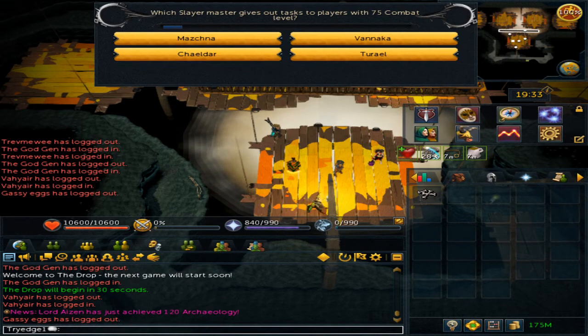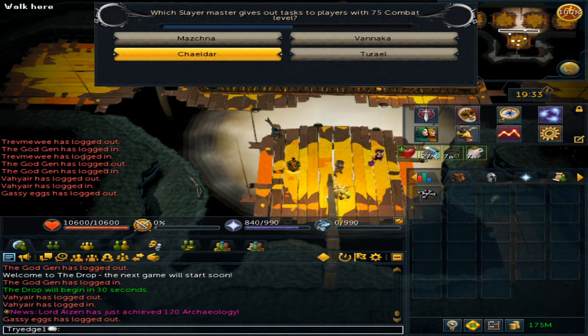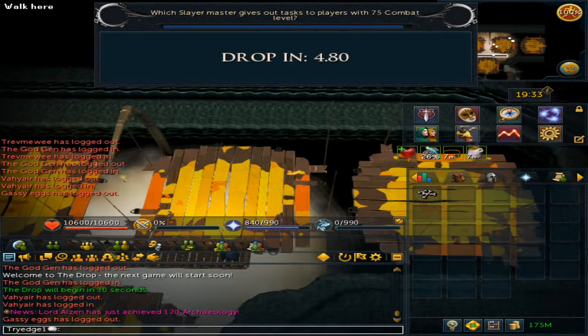Next up is: which Slayer Master is required for 75 combat? This is Chaeldar. This is also the NPC found in Zanaris when you need to complete the Lost City quest.